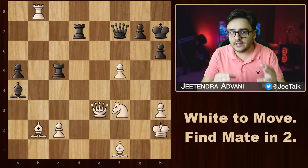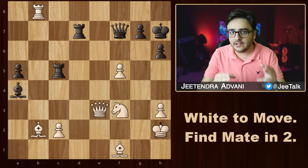It's puzzle time. In this position, it is White's turn and it's a mate in two moves — can you find it? Do share your answers in the comments section below. Let's see how many of you can solve this. Don't forget to like and subscribe, and I'll see you in the next one.